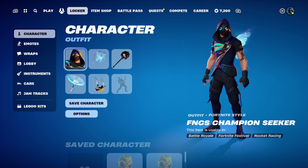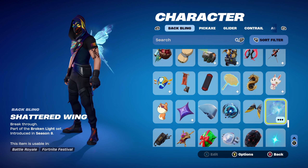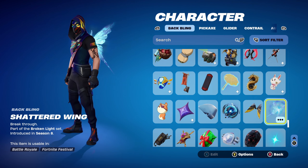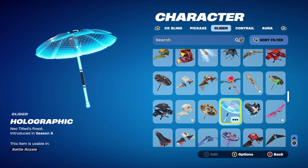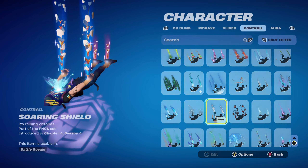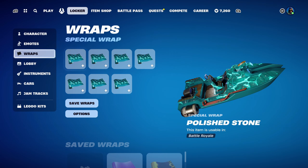Moving on to combo number 3 — the second skin is FNCS Champion Seeker, introduced in Chapter 3, Season 2, part of the FNCS set. The back bling for the first combo is the Shattered Wing, part of the Broken Light set, introduced in Chapter 1, Season 8, used for the light blue design. The pickaxe is the Vision, part of the Uroboros set, introduced in Chapter 1, Season 7, used for the black and blue design. The umbrella for the next two combos is the Holographic, the Victory Royale umbrella from Chapter 1, Season 9, used for the light blue design. The contrail is Soaring Shield again. The weapon wrap is Polished Stone, introduced in Chapter 3, Season 3 — a light blue and dark blue design.